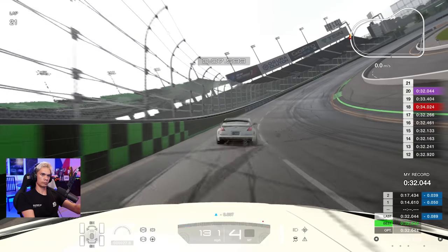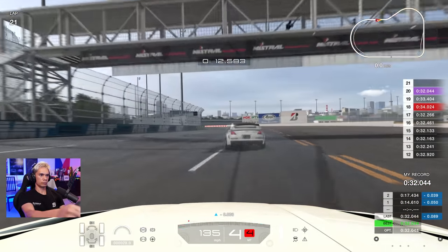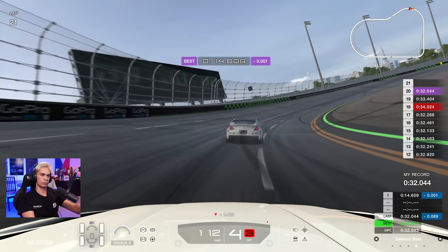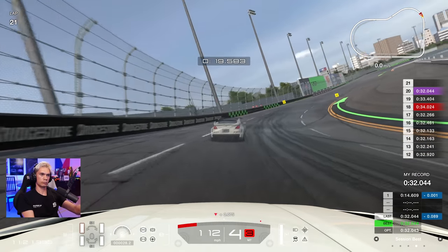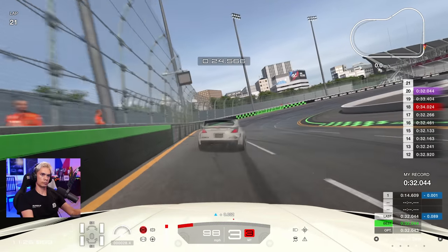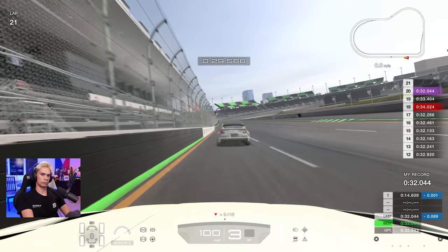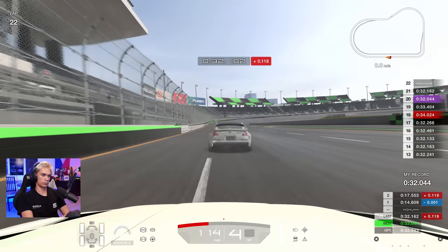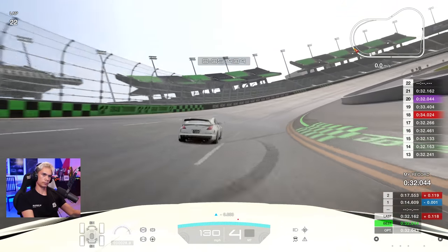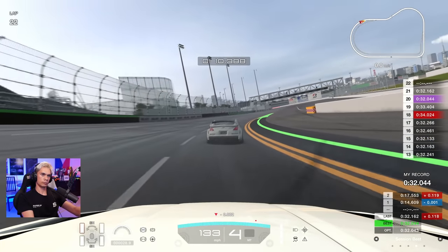Very close to a 31. The best time in the world is a 31.74, so we're about three tenths away. On a track so short, if you scale that up to a 1 minute 30 lap time we're still about a second away on a normally sized track. End of lap 21 — a 32.1 — and like we said, we're slowly improving what a bad lap time is: a 32.1 is now a bad lap, whereas earlier I was struggling to even get a 32.1.